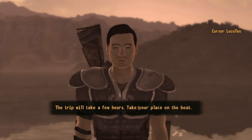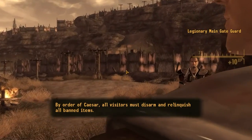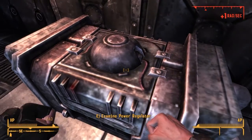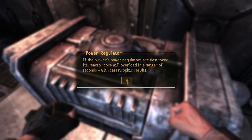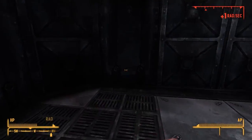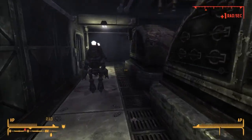Then I went back to the Strip to confront Benny. I could have gone in hands blazing, but I was getting my Hell in a Cell match one way or another. So I went back to Cottonwood Cove and took a romantic boat ride with the Cursor. This is around the time I decided I was going to side with Caesar. In order to get the Legion Assault, you need to be liked by them. So I went down into the bunker to destroy the generators, but you can't break them with your hands, so I elected to turn them on — you can still side with the Legion anyway, even if you wake up the army.